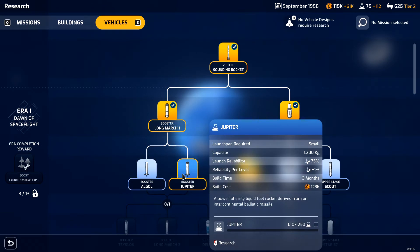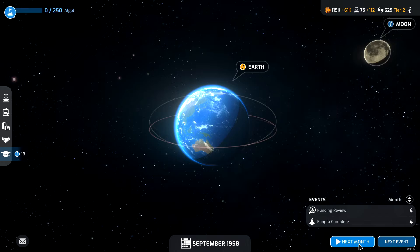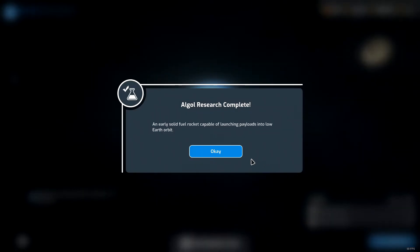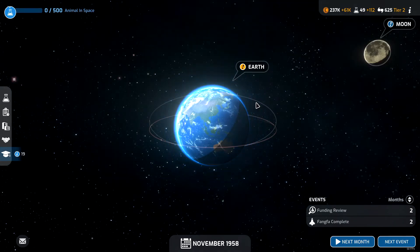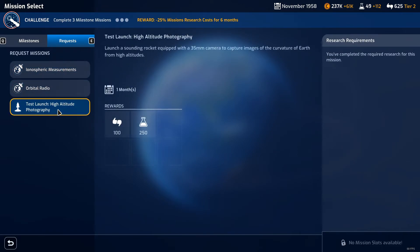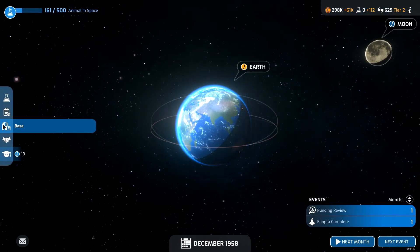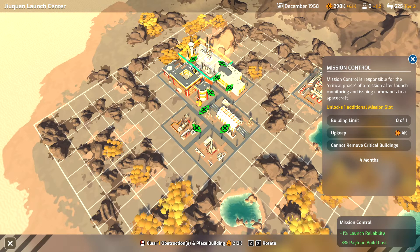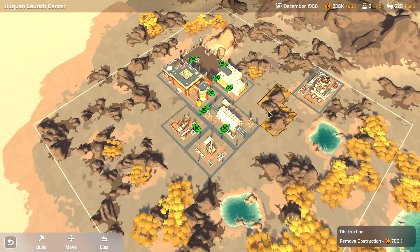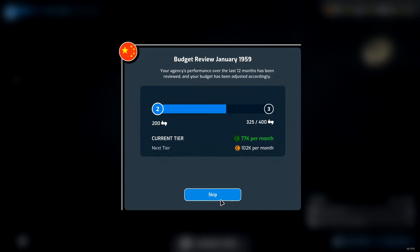Now we can go back to doing research - go ahead and research animal in space as well. We got some additional request things, could do another high altitude photography - easy science, easy money. We've got the money now to do mission control. It's expensive - 212k right there, but we're gonna build it. We're doing it, spending that money. Like a real space agency - spend it while you got it. We increased to our next tier of support, and we're ready to do our ionospheric measurements. Let's look at the launch date - do some payload reliability training, launch it next month.